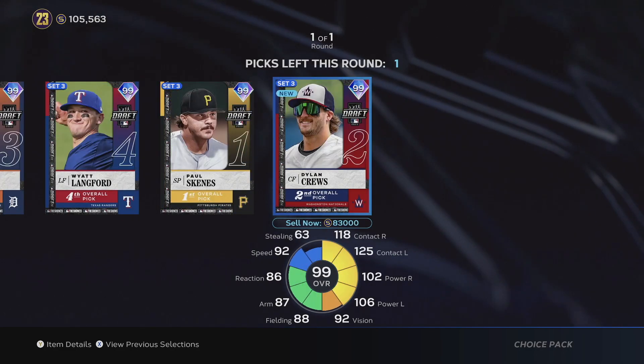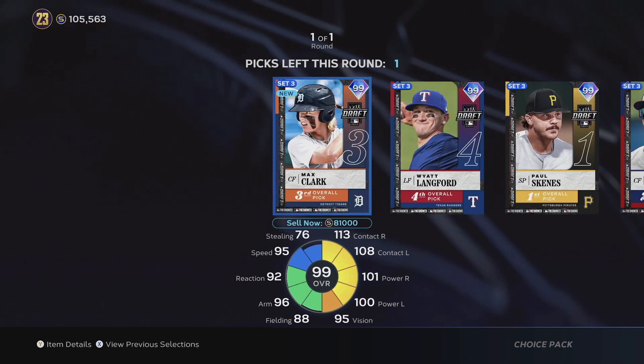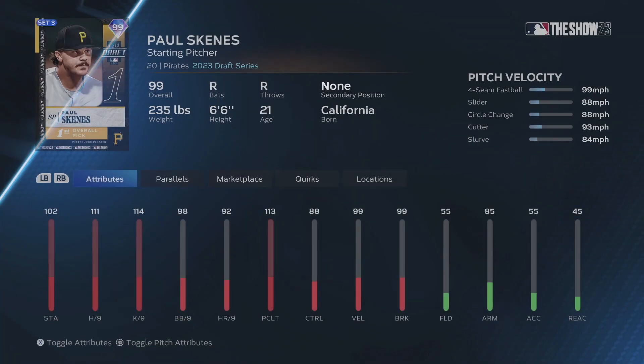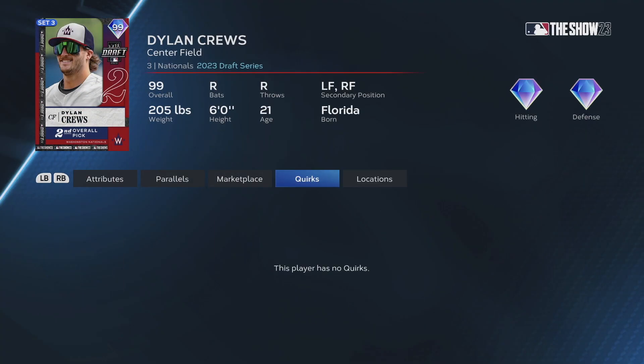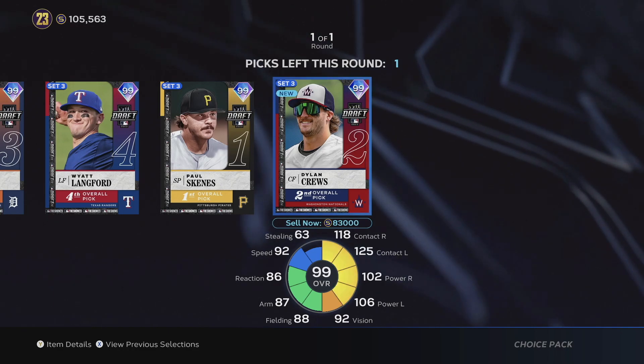Like I said, you have a one-in-five chance of getting a 99. I get a couple. Looking through all these players, I really don't have a need for any positional players. Looking at their stats, this Max Clerk guy might be good — he's got really solid contact — but there are just better free players honestly, especially with the June monthly rewards.